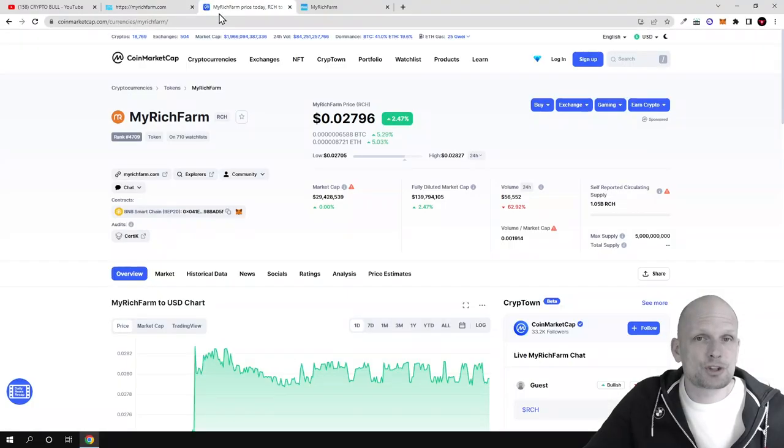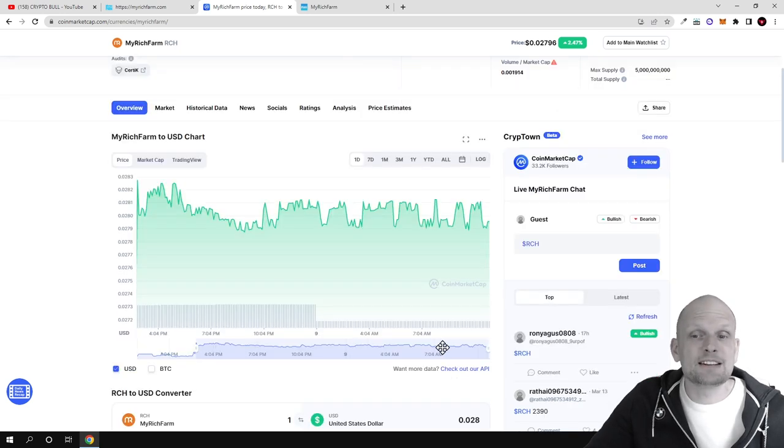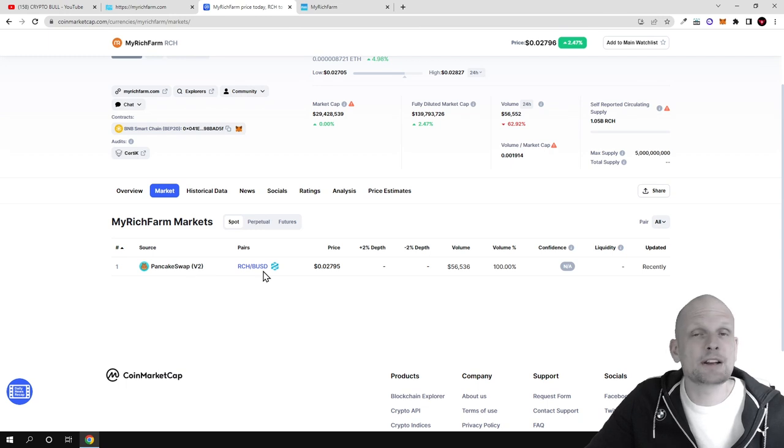The token for this project is RCH. As you can see, My Rich Farm is also listed on CoinMarketCap and this is a Binance token. If you are interested you can come in and read more information about it. Looking at the price chart, you can see that this token is holding rather stable and it has volume, which means that people are actually playing this game. If you would like to buy it, you can get it on PancakeSwap, or you can also swap these tokens directly in the game itself.